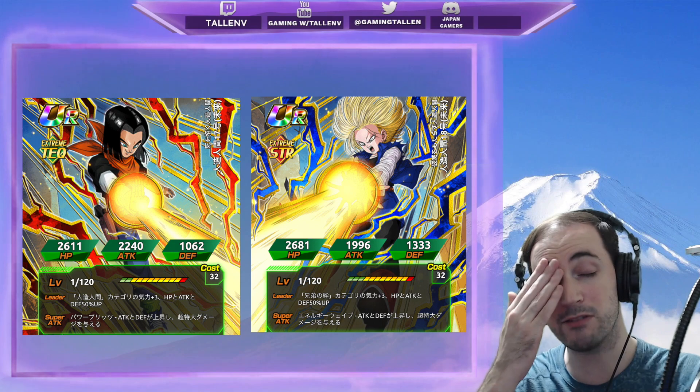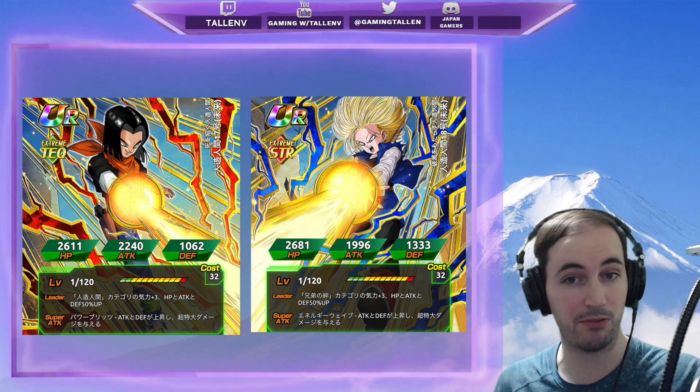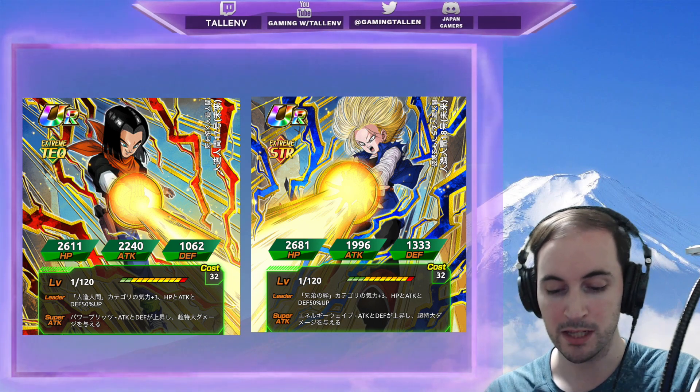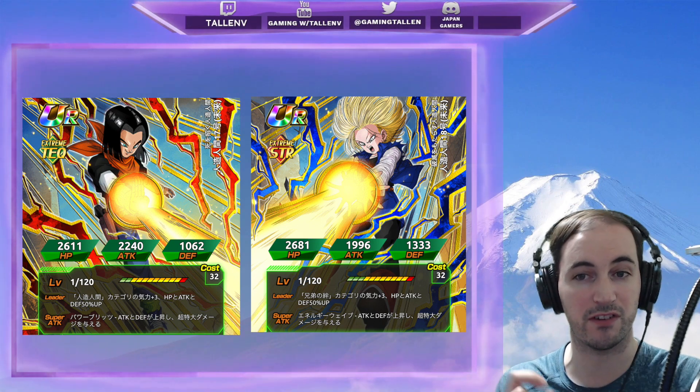Android 17 is obviously the Android category key, plus three stats of 50, and he stacks his attack and defense indefinitely — really nice. 18 does the same thing, except she is the Sibling Bonds category key, plus three stats of 50.